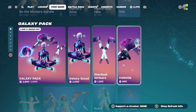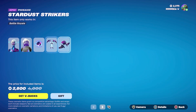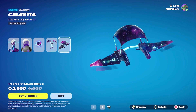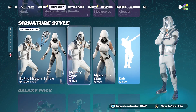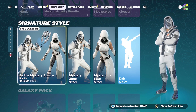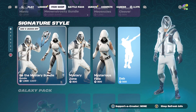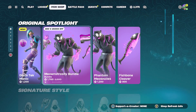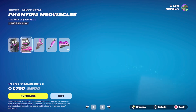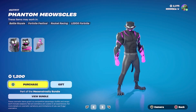The Galaxy Pack is here for 2,800, including Galaxy Scout outfit, Nucleus back bling, Stardust Strikers, and Celestial glider — 1,200 off the total. The Mystery Bundle is back with Mystery Zone outfit and Mysterious Fate outfit for 1,300, which is 500 off. The Dab emote is 500. The Meonstrosity bundle — with Phantom Meowscles, Ferocious Flame back bling, Fishbone Cleaver pickaxe, and Ferocious Shadow wrap — is 1,700, which is 800 off.